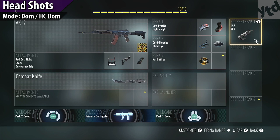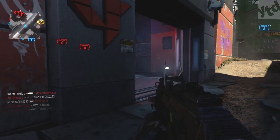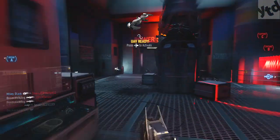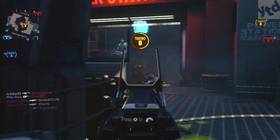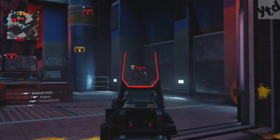Next up is headshots, and it's almost the exact same class except I have lightweight, because we're going to be doing a lot of flanking. The game mode I recommend is hardcore domination. I actually hit my all-time high of 34 headshots in a single game — I have a link below to that gameplay. It's just way too easy in hardcore domination since there's no UAV up most of the time, which is how you're able to sneak up on people.